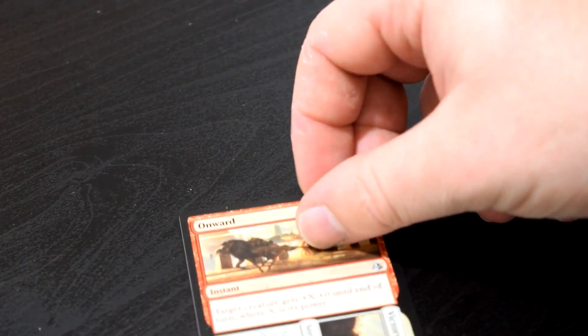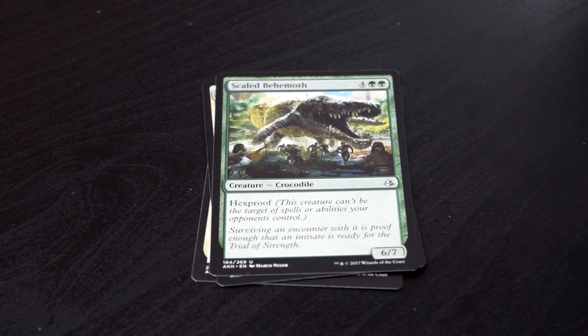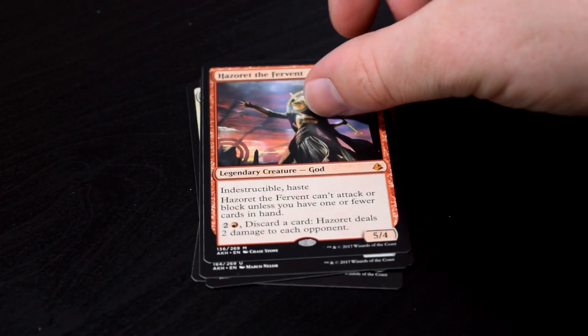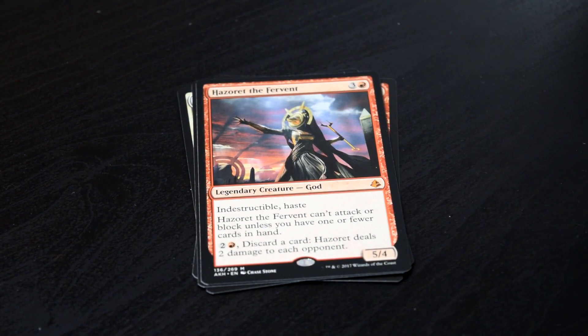So for these packs I'm going to skip over the commons — honestly, who cares, we already know what the commons are. I'm just going to go straight into uncommons and rares. So we have our first pack: Onward to Victory, Renewed Faith, Scaled Behemoth, and wouldn't you know it, our first pack has a god — Hazret the Fervent. Nicole from Bad Wolf MTG, you're probably going to be so jelly about this. Getting a god in the first pack is really exciting and bodes well for the entire box. Hazret's not my favorite god, certainly not from a lore standpoint either, but it's a god in the first pack, so that's something to be excited about.